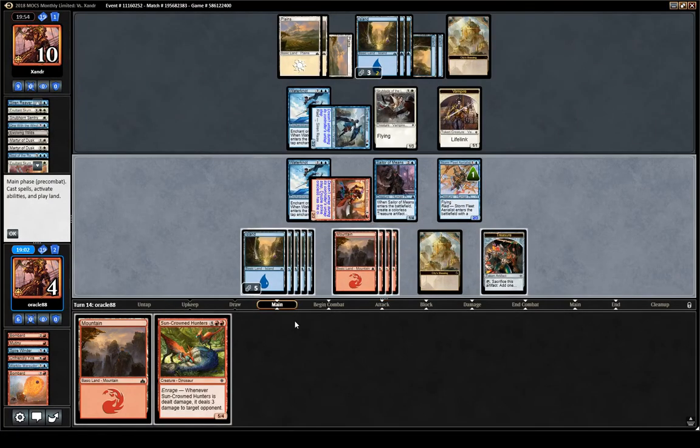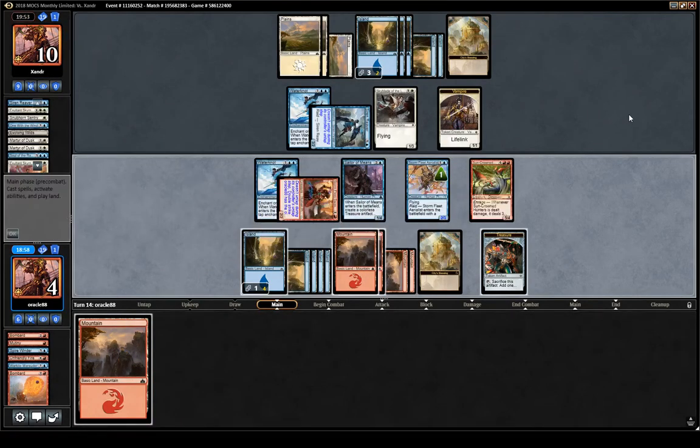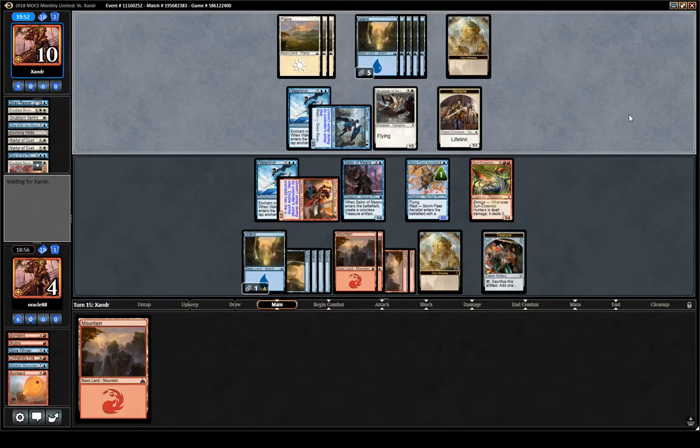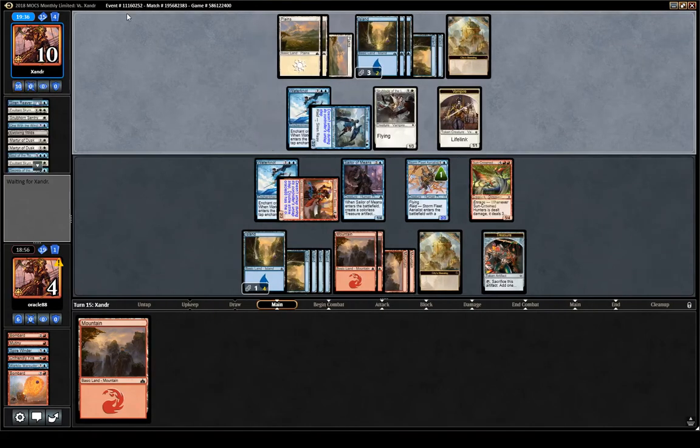They Water Knot that — kind of good news. If they feel like they have to Water Knot that and can't afford to Water Knot the Ixalan's Binding, drawing Hunters was amazing obviously. It would be slightly more worrisome if they were to Water Knot our Ixalan's Binding. Them drawing three here is probably game over — we have a very big threat here which might trade with three cards, but depending on what they drew we could be in a lot of trouble.